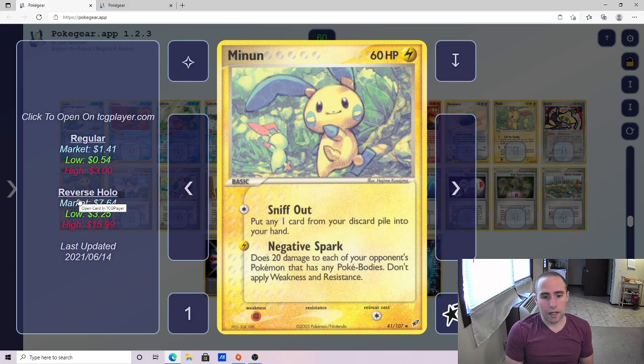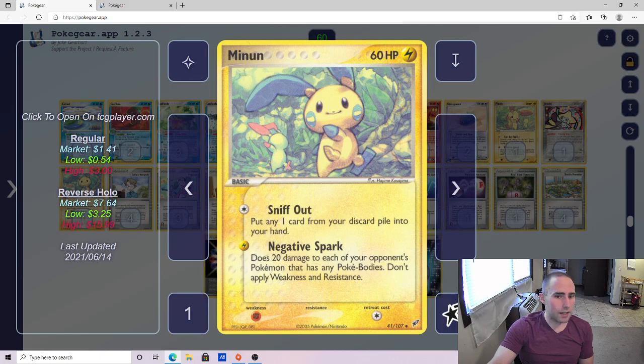Lastly, one Minun. I am a huge fan of Minun in some of these early decks. Negative Spark can be great for setting up one-hit knockouts, especially against decks like Rock Lock. And then Sniff Out — not only is it going to let you recycle some resources, it plays really well against some of those awkward stall decks. It's putting something in your opponent's face: you deal with this, otherwise I'm going to get a massive advantage. In situations where we're tied on prizes, say 4-4, and I can't make a great play this turn, I'll send up Minun and start using Sniff Out. If you take the knockout, I can activate my Scramble Energies. If you don't, I'll just keep using Sniff Out to recycle resources in my discard pile.